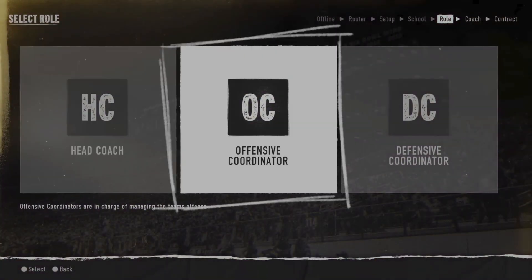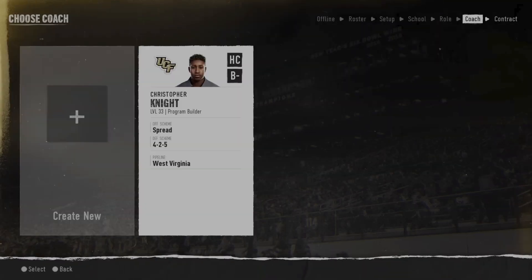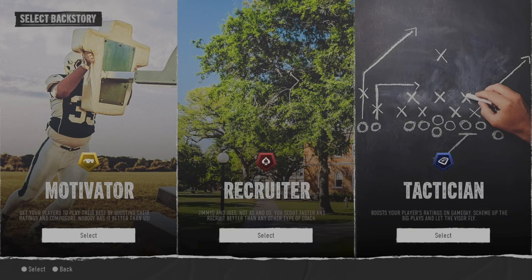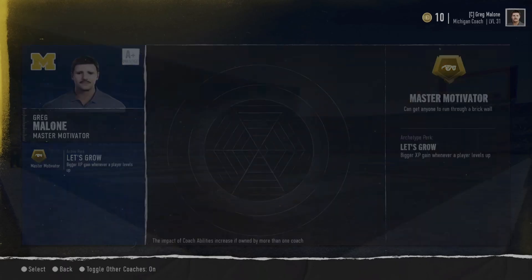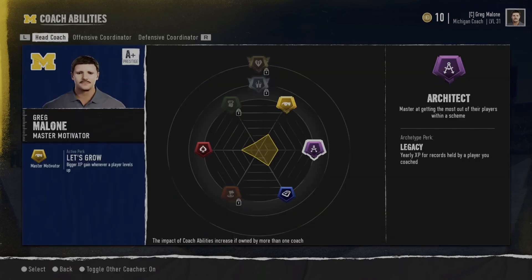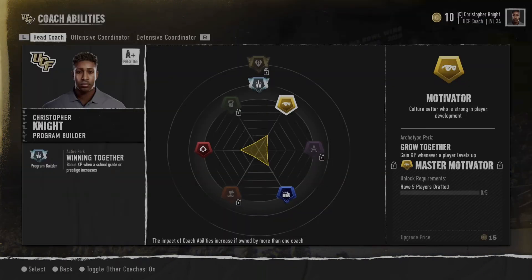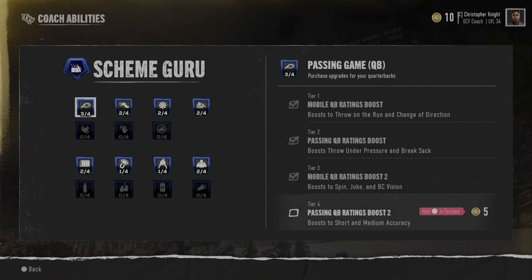Tip number five is about your coach creation. There are three different archetypes: recruiter, motivator, or tactician. A lot of people will probably lean towards recruiting because it gives you a head start getting players to your program. For me personally, I'm looking more towards the motivator tab because I want recruiting to be as difficult as possible. This priority is different for everybody, so roll with whichever one suits you — it's going to have a long-term effect on your program.